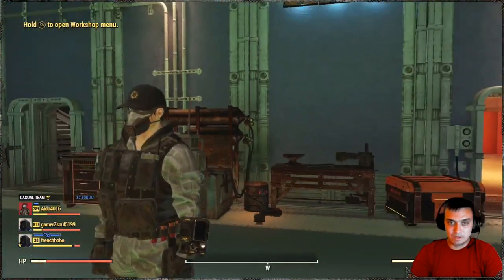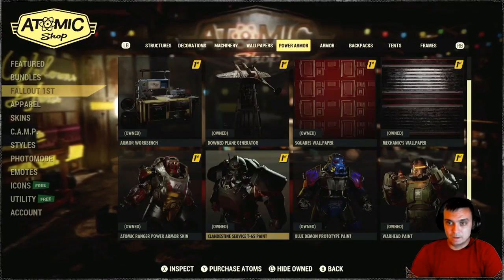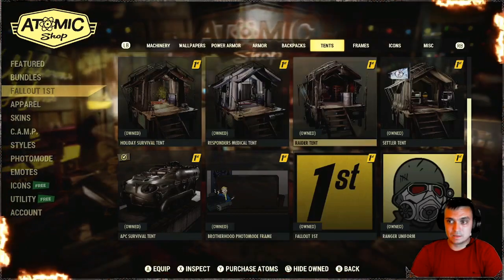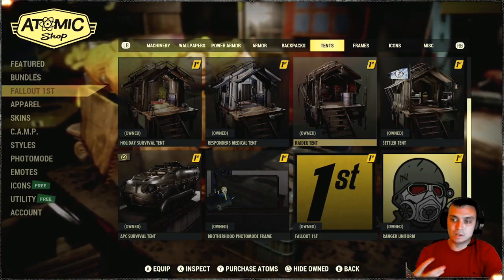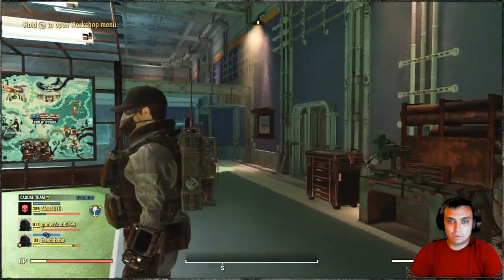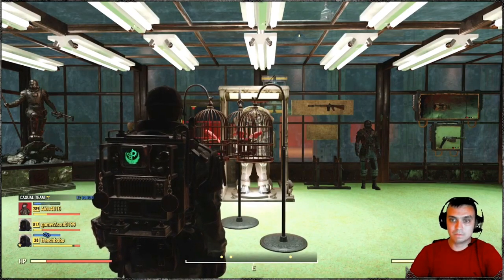What's not going to be available, for example, is if you have claimed the Fallout Tents — I mean, these Tent Skins. These will not be available because you will not be able to use the Tent once your membership ends. But everything else should be available to you. So you can claim it for a month, get a good reward for the Atoms and other benefits, and just cancel it.